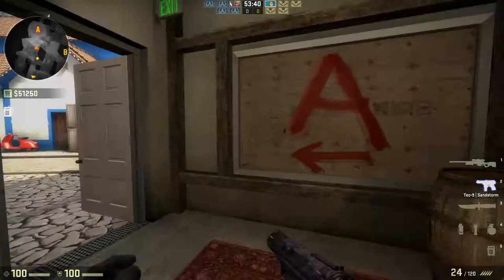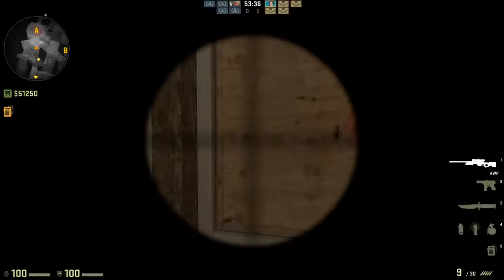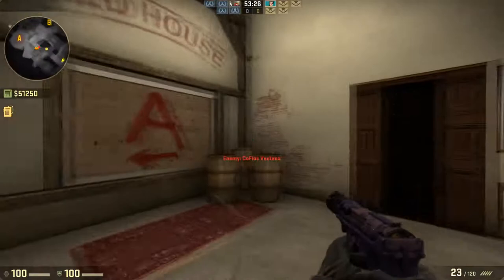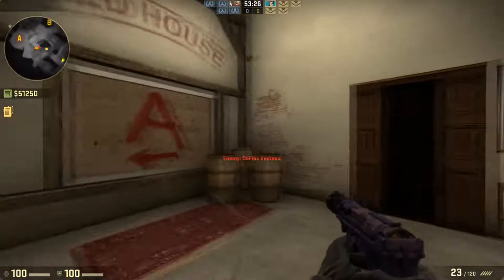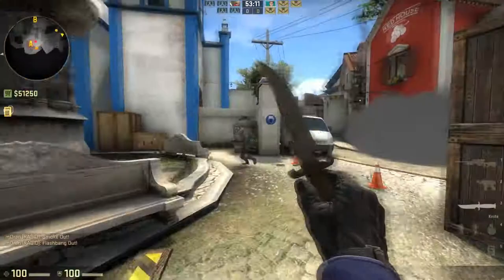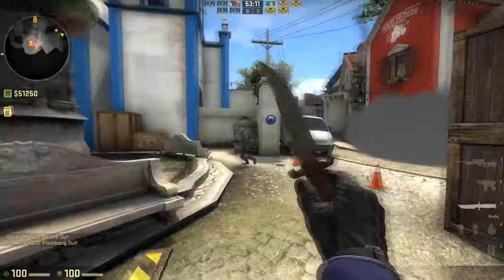You could set up a wall bang if someone plants the bomb — you know exactly where they're going to be. With some smokes you could cover yourself, and if the smoke goes down you can just come around with a pop flash. You can also smoke off Rapunzel or the area we call Catwalk or Ledge up there.